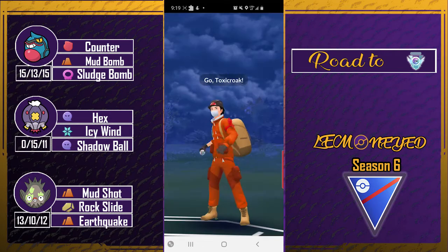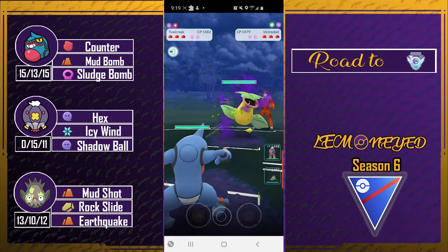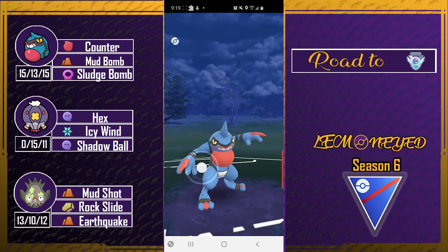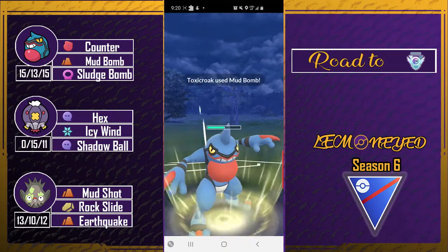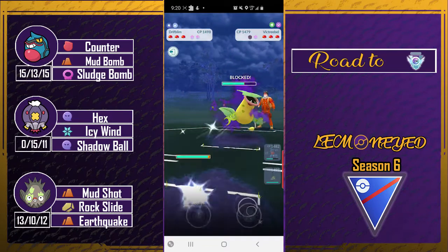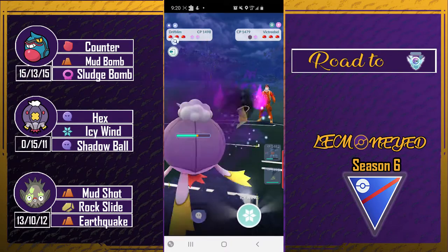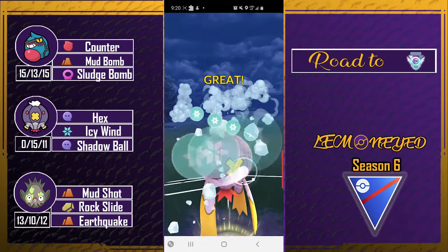Another Victreebel — I hate these things, they're just overpowered. I'm not sure how to deal with it; Victreebel is kind of a tough thing to handle. And here comes a Mawile — another shadow Pokémon.